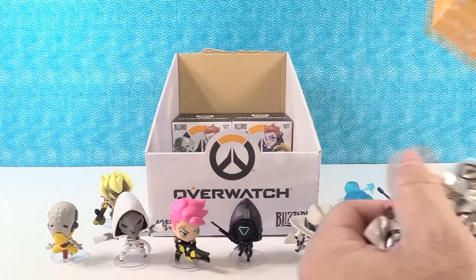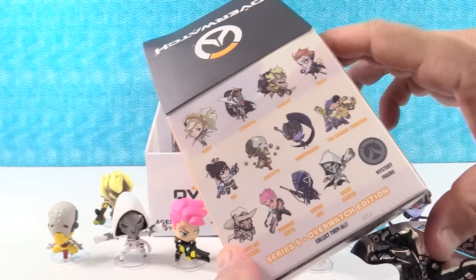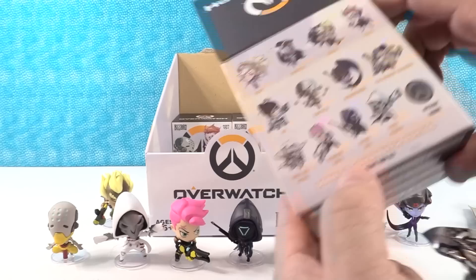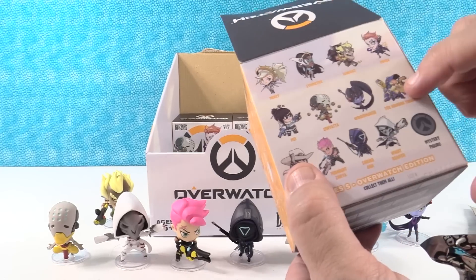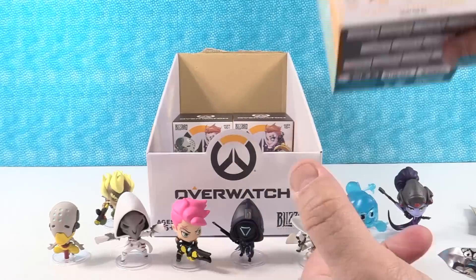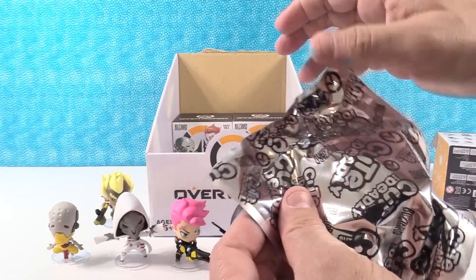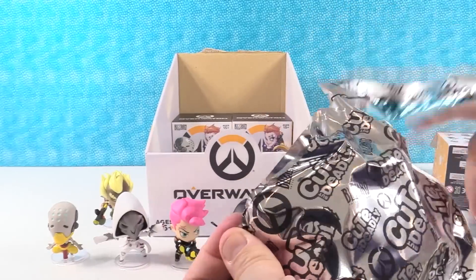So we still need Mercy, Torbjorn, and Moira. We've got everybody on the bottom row. And if Mei comes in a normal pink color, we need that too.